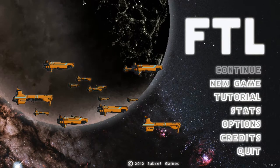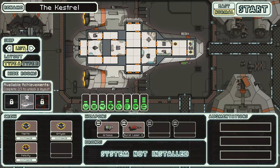Hi y'all. So my stealth cruiser ended in a bust, but we got the rock cruiser from the 6th sector and into the 7th sector. The rock cruiser is, of course, apparently a missile cruiser.